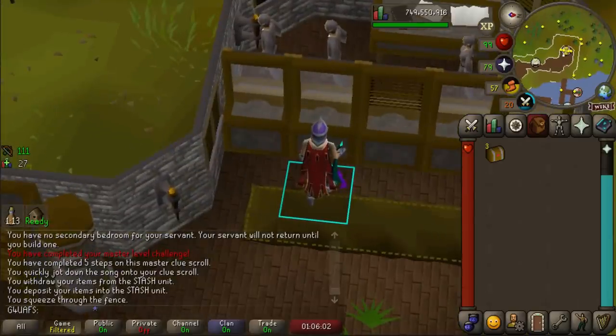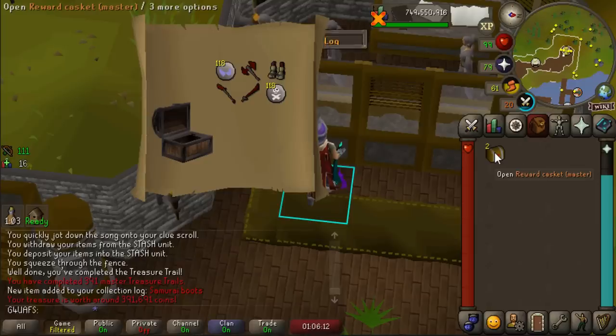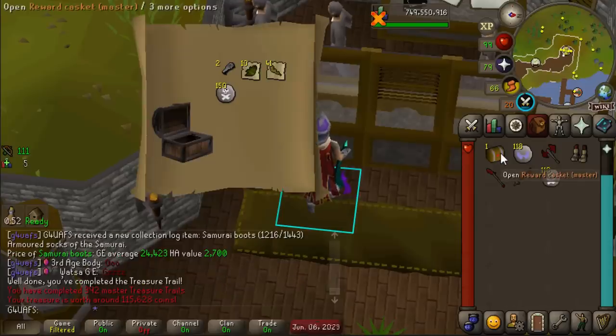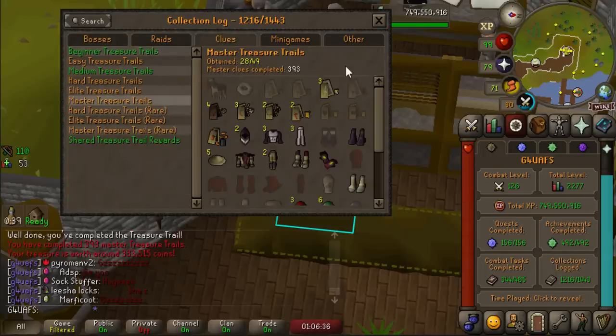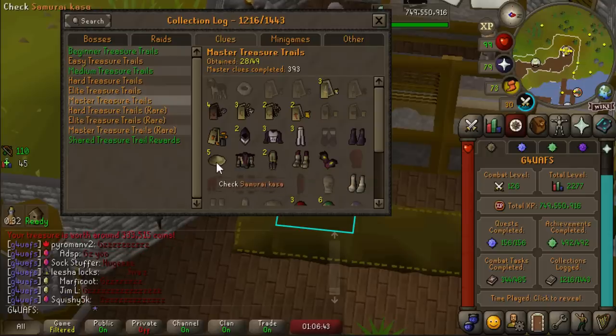Those three Master Clues took so much out of me — I don't know what it's going to be like when I open a thousand hearts and have to do like 60 something Masters. Samurai Boots from a Master Clue — a new Collection Log slot! Double loop halves into the extraordinary Master Clue as well. We're at 28 out of 49 in the Master Clue section — almost at 30. And that was actually the last piece we needed for the Samurai outfit. After five hats we finally finished. Now all we need is the Gloves of Darkness to finish this set, and then maybe one day we'll get a different Godsword Ornament Kit.